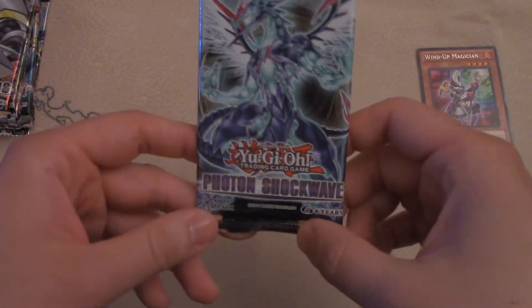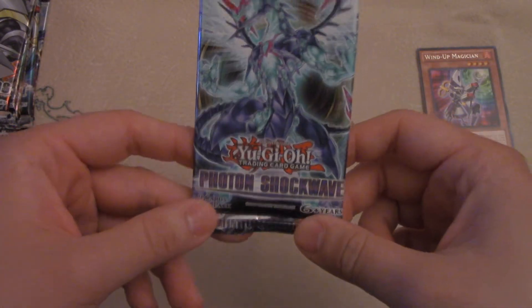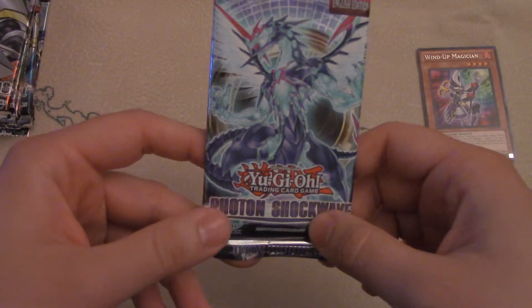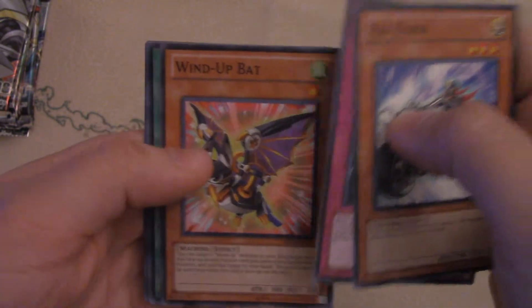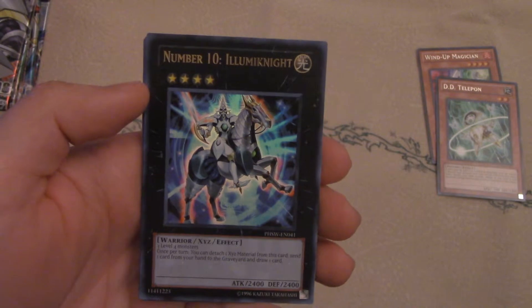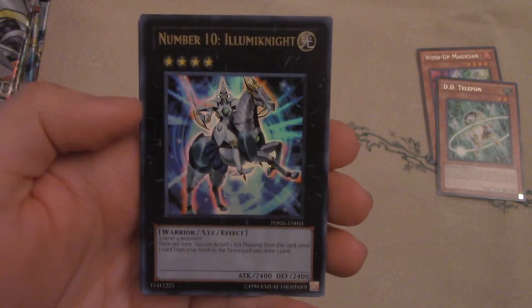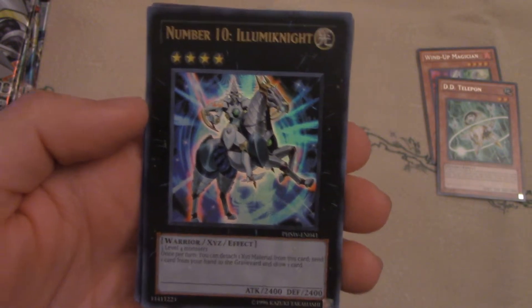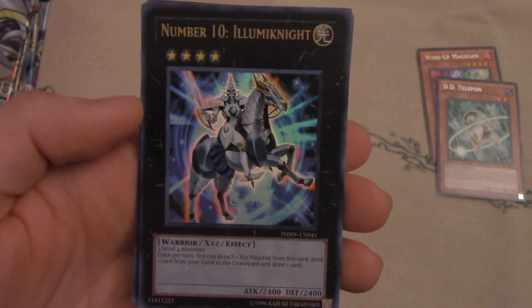Next we've got Photon Shockwave. Galaxy Eyes Photon Dragon is the cover card here. Photons and Evils were introduced as archetypes — the Evils had sub-archetypes, which is pretty crazy. There's also more support for Windups, Gem Knights, Infernities, Junk, and Gishkis. We got a D.D. Telepon, very cool. And we got an Ultra Rare — Number 10, Illuminate. I believe this one became a tin card. It requires 3 Level 4 Monsters; once per turn you can detach 1 XYZ material and send 1 card from your hand to the Graveyard to draw a card. 2400/2400 — not bad. Ultra Rare, very cool.